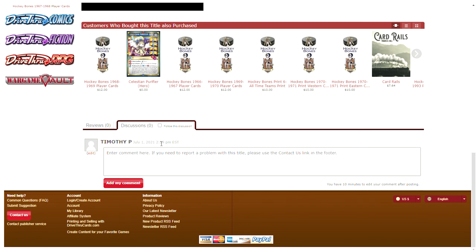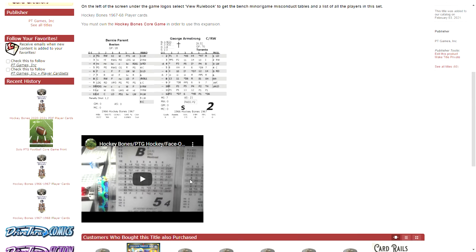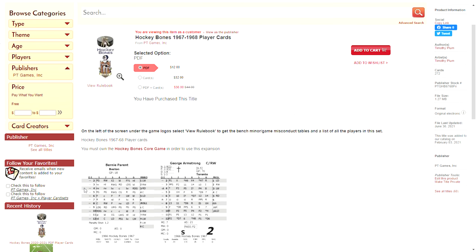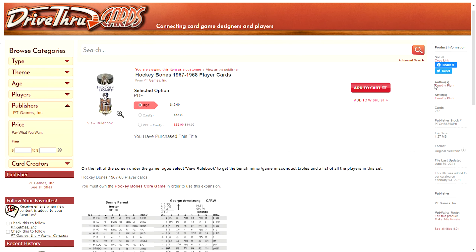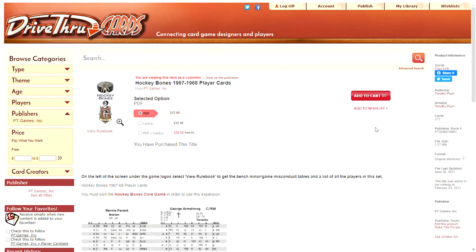If you have comments, you can leave them down here in discussions. I think I've set it up to receive email alerts if somebody posts something. You can follow your favorites, et cetera. Here's the product information: the author is me in this case — I'm the author and the artist. There are 272 cards in the set. This is the stock number, how big the PDF file is, and when it was last uploaded or updated.